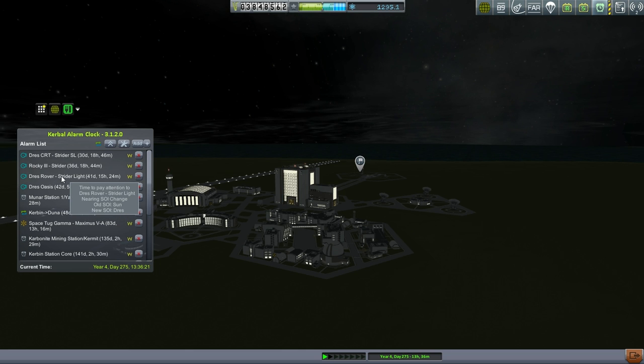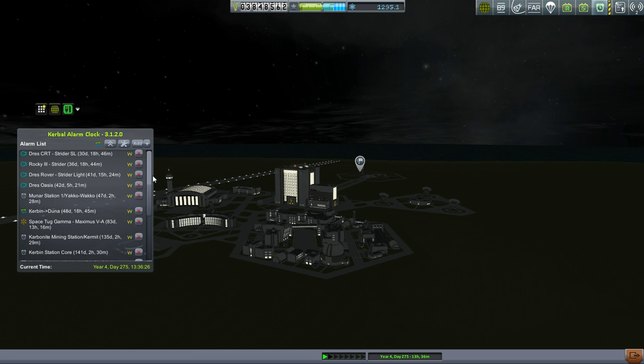I don't quite remember what the Drez Rover was about — it's been a while since I launched these missions. I know what the Drez CRT is, what the Rocky III does, and what the Drez Oasis does. Drez Rover I don't remember. And we don't have any contracts for Drez — this is purely on the EDB's own whim to explore Drez, so we'll have to be careful about how we use those resources.